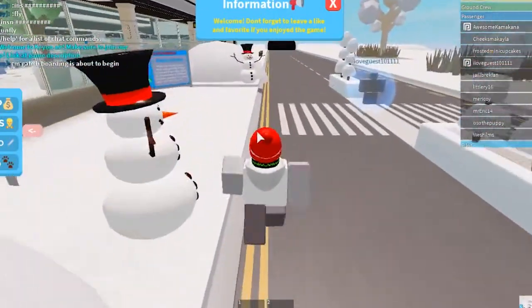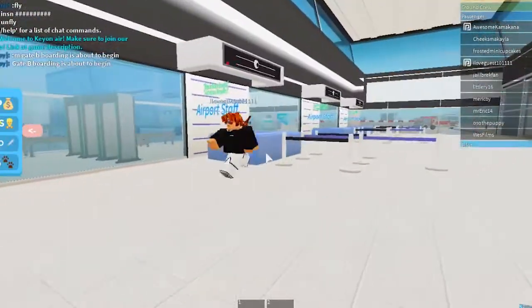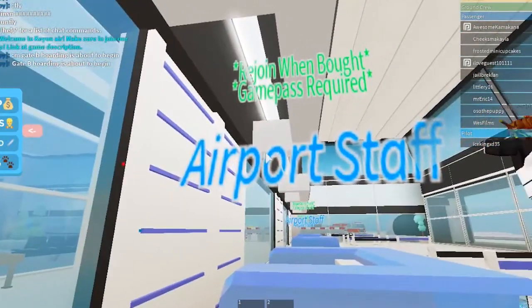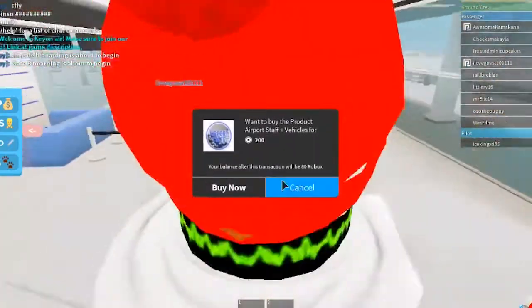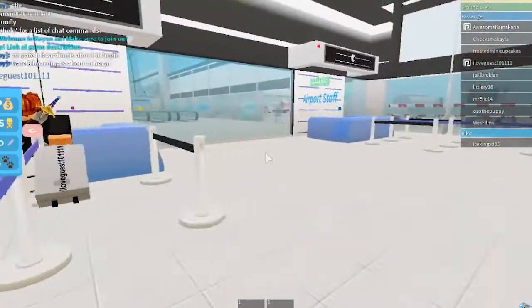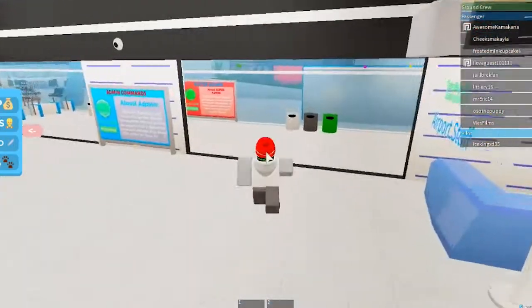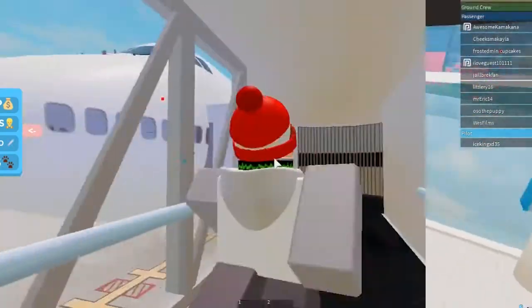Okay so we're in the game, it's pretty laggy — this is not the best computer. What do we do here? Do we need airport staff? That is a game pass of course, 200 Robux, which is quite a bit. As we can see out there, we got a 747. Is it possible to get past here? Oh it is, okay.